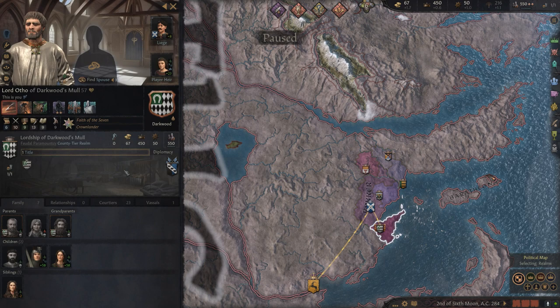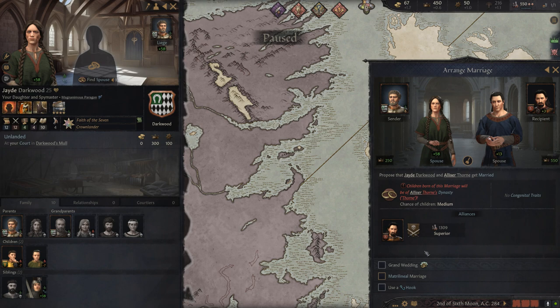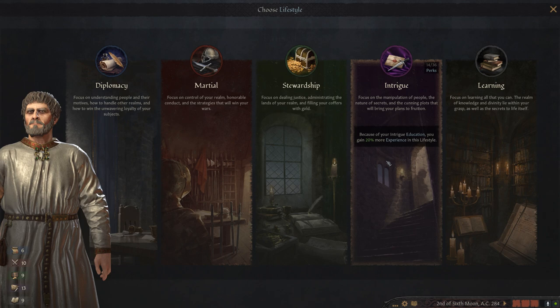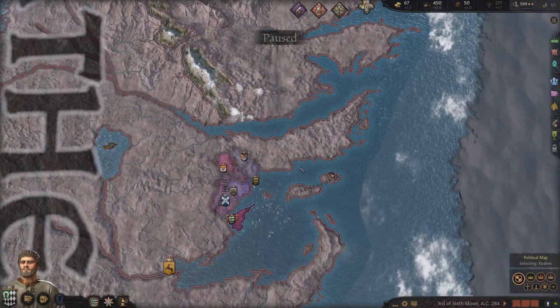My daughter, however, is not married, so let's see if we can find somebody good for her. Obviously it's up to you how you choose alliances. I generally like to go for proximity, and then obviously military strength is up there too, but if they're not close, it's going to take them too long to get over to you. I'm going to use the intrigue focus so that I can maybe get objections, and so my murder plots, which I plan on doing, will be a little bit easier.